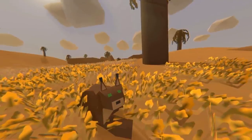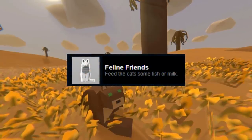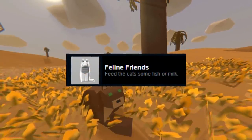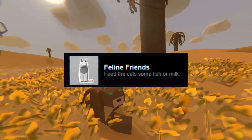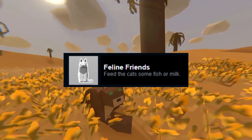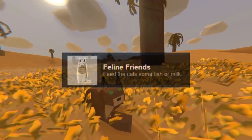In this shot we can see a caracal, which is a medium-sized wildcat native to the Middle East, among a few other parts of the world. One of the achievements is called Feline Friends, which might be obtainable by feeding one of those wildcats. I'm not sure if you will be able to tame those mobs, as something like that has never existed in Unturned, and I would be really surprised — but I really hope it's going to be like that.